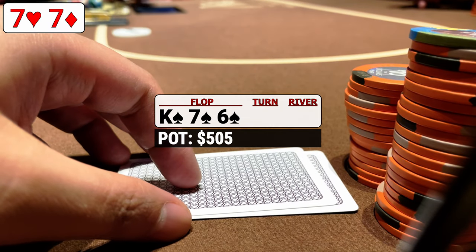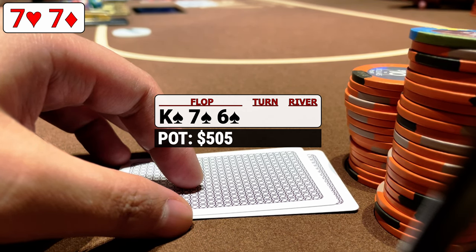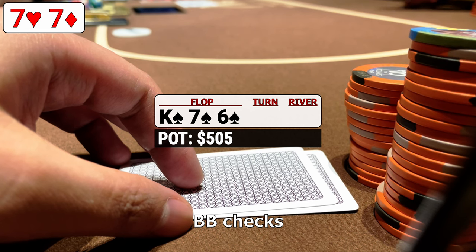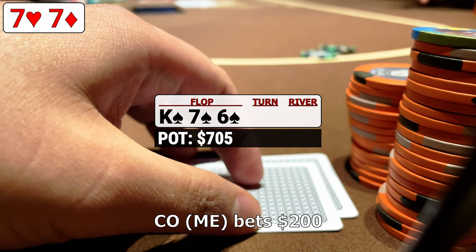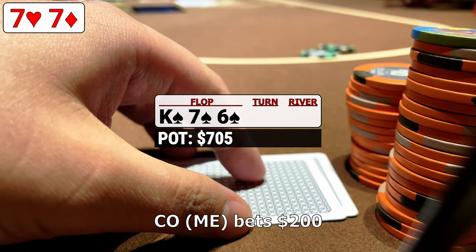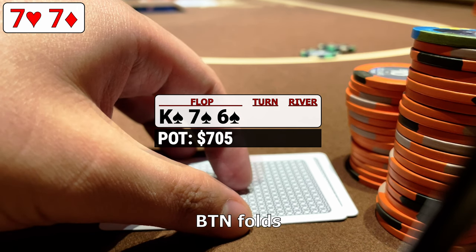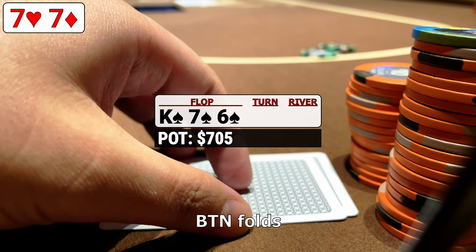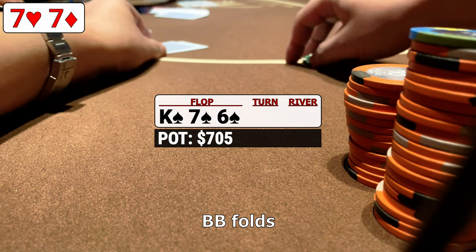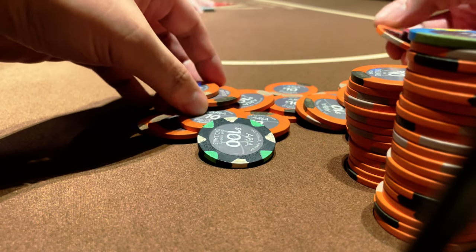We're three ways to a flop of king-7-6 with three spades. We've hit this flop relatively hard but with two opponents on a monotone board we're not too sure what's in store. The big blind checks to us and we're not getting froggy, so we toss out a bet of $200. This accomplishes two things: it forces the button to a decision for their entire stack, and whether the bet remains $200 or becomes $400, the big blind isn't getting a free card. The button folds and the big blind doesn't tank long before returning his cards to the dealer. As the dealer pushes us the pot, we're happy yet relieved.